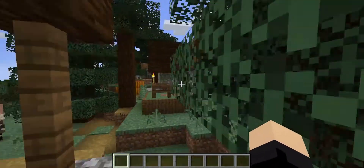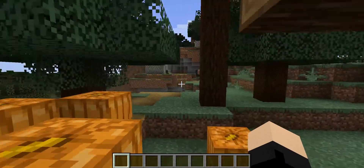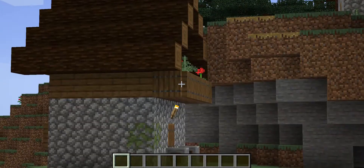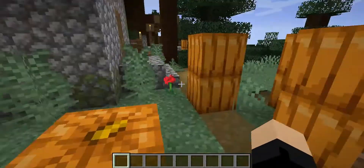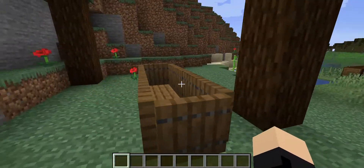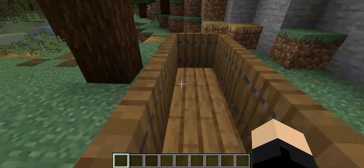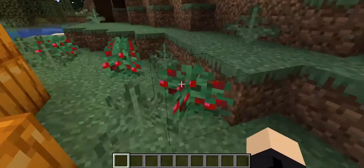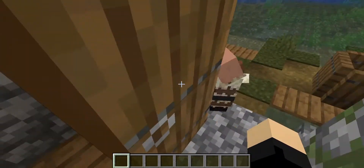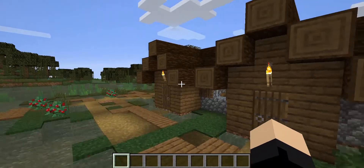I came over to the well, looked in a few more houses — they didn't really have anything in them. There's a big drop right here and apparently villagers get stuck in it and can't get out. I was collecting berries too because they were good. I came down here to this house — nothing really good in it — so I passed that one up.